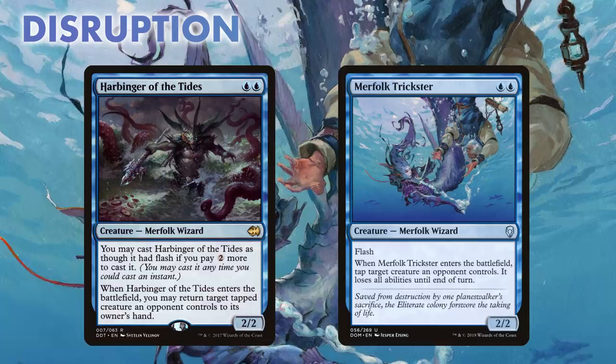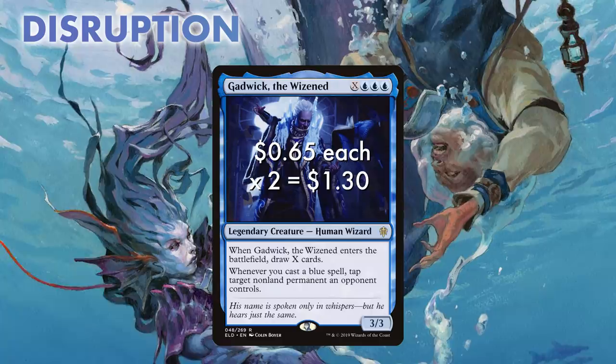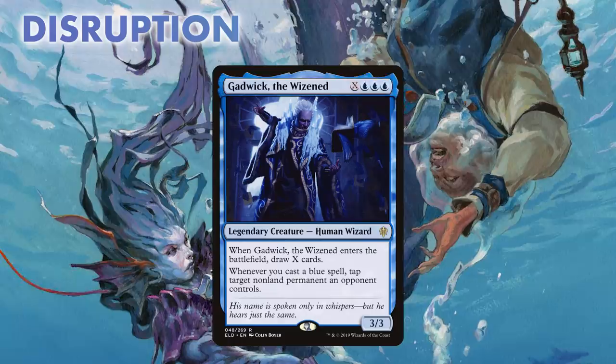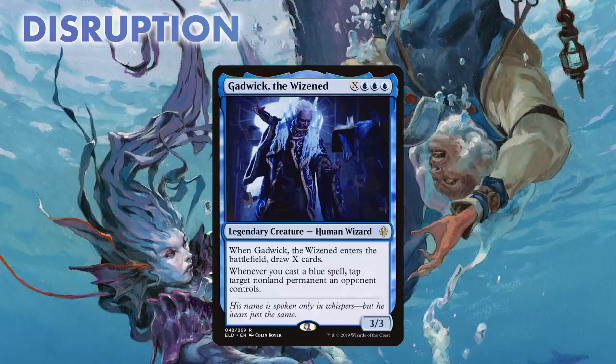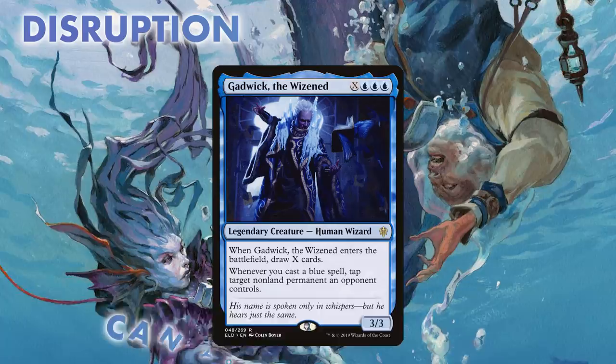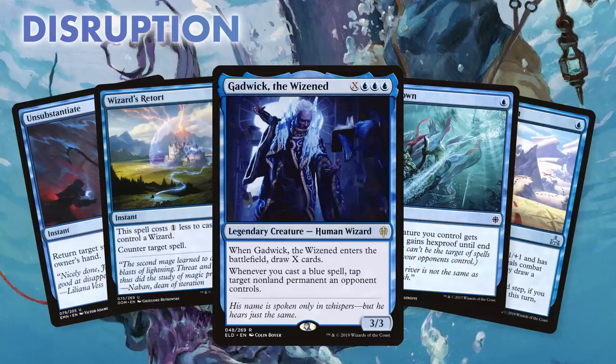But now for a creature to build it by three: Gadwick the Wisened. He might have an X in his casting cost, but even if you curve into him at three, he will be great value. He can refill your hand if you have extra lands in play. But beyond that, and of course his three blue pips for devotion, what we really want is his amazing ability: whenever we cast a blue spell, we can tap a creature our opponent controls. I think we have a few blue spells laying around. With this in play, our opponent isn't just worried about racing — they are hoping they can even block. And spoilers: they won't get to.